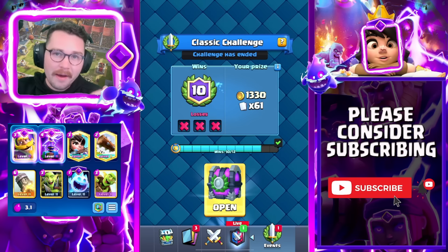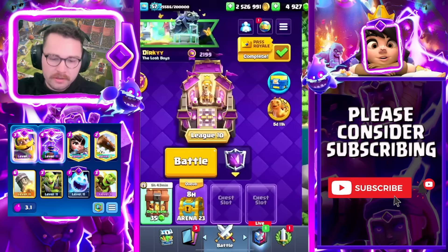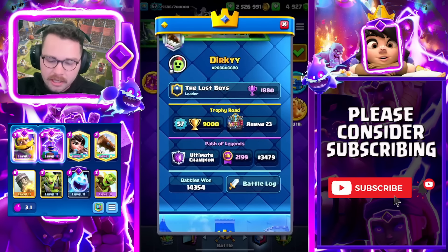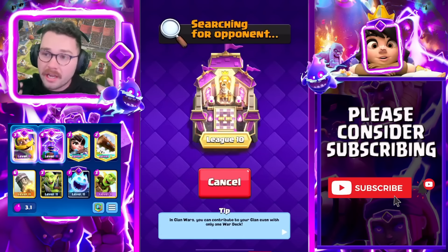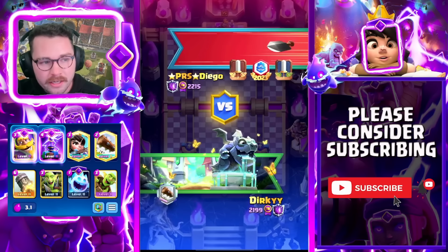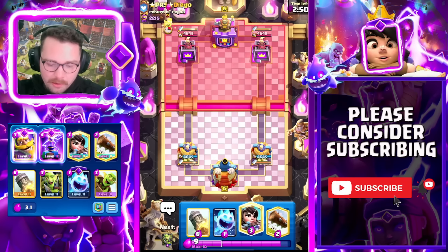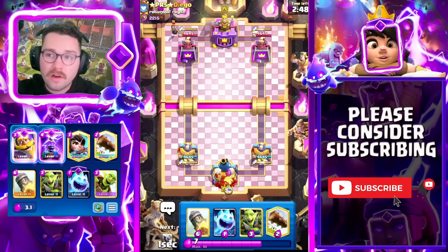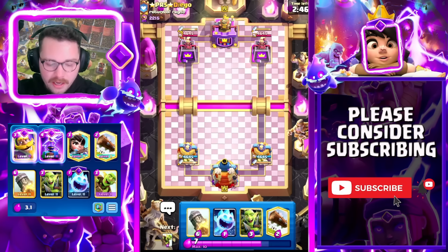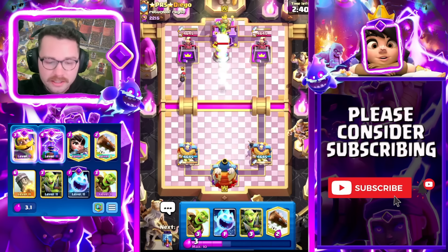Tough challenge — we were 10 and 1 and then got Lava Hound and Golem, which are pretty hard matchups for Log Bait. We ended up losing, so I'm going to hop into some Top Ladder here, inside the top 4K in the world, just to emulate Log Bait at a high level. We're going to play a match against Diego to emulate those last two games of a Classic Challenge. Just some bonus games — wanted to at least play one game at a very very high level.